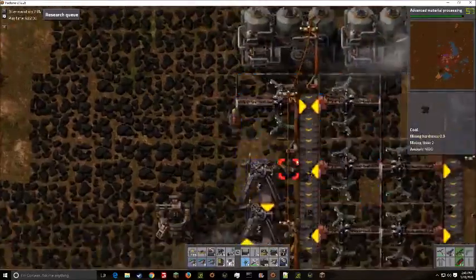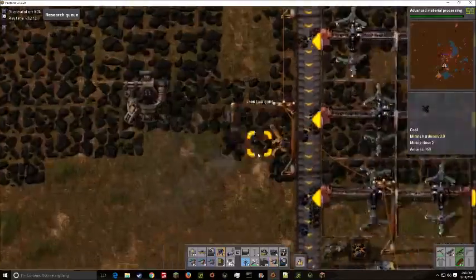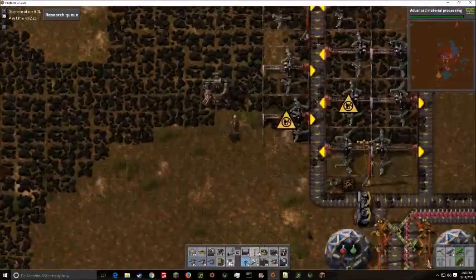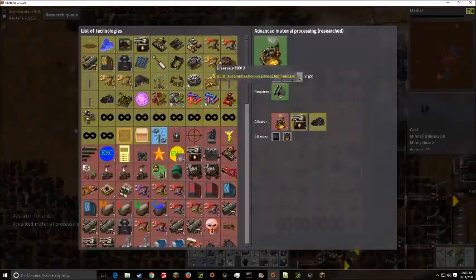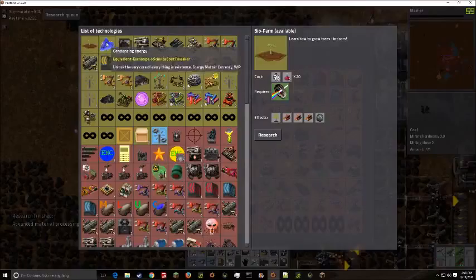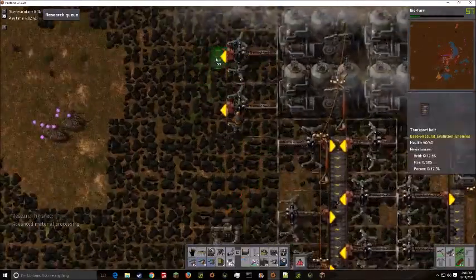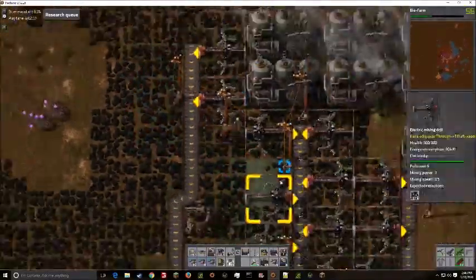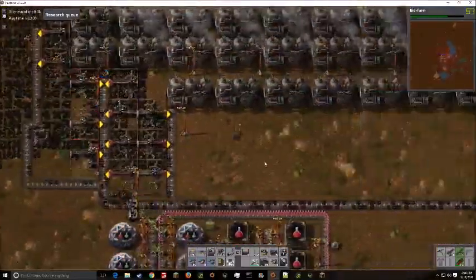I was actually taking a look at how much is in the patches, and there's a ton in there. A few of the burner mining drills had been getting pretty close to finishing off the area they were sitting on. But I think on average each of those miners has under it about 15,000 to 20,000 coal. So we shouldn't have fuel problems for quite a while.